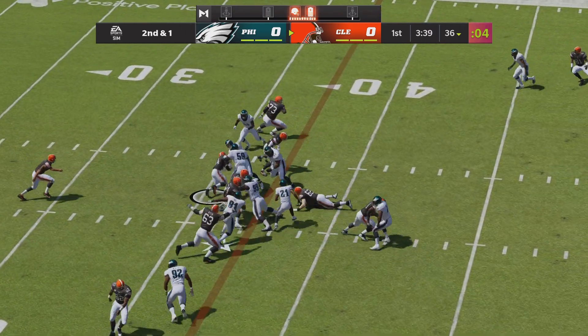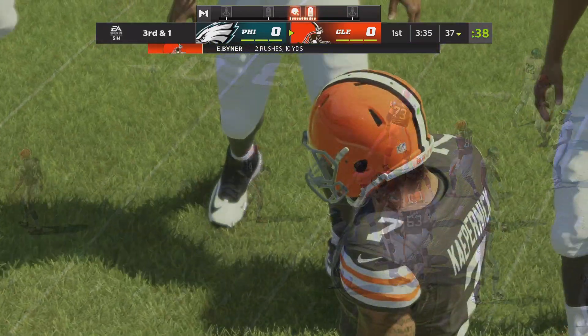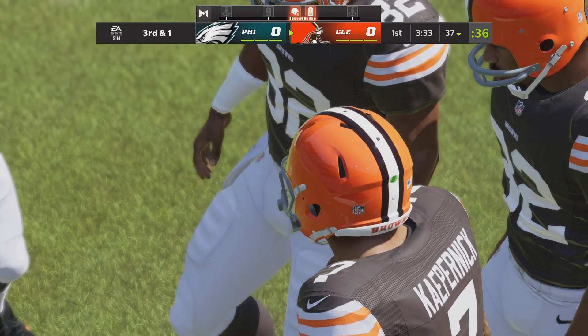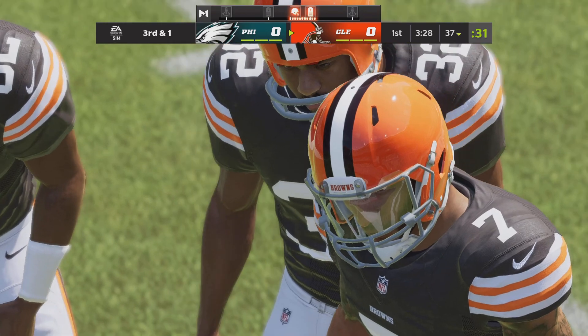And he'll give it here to his running back — unable to get downhill there, so take this up to about the 37. Only a yard on the pickup, so from a good situation on second and two, it's now third and one.